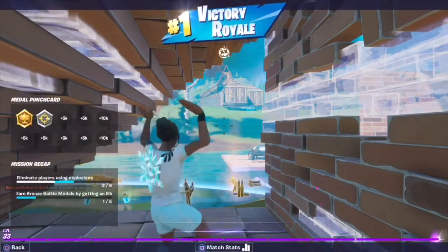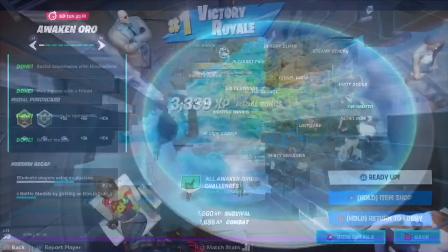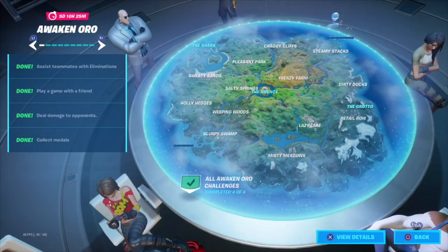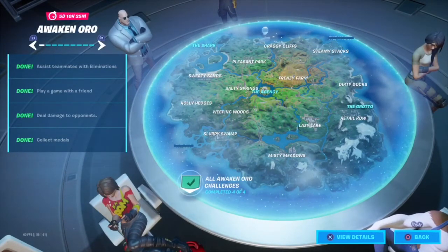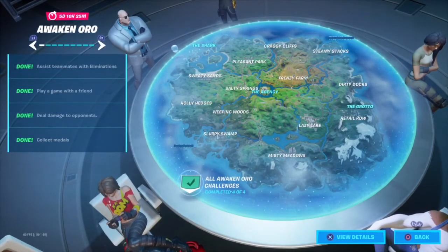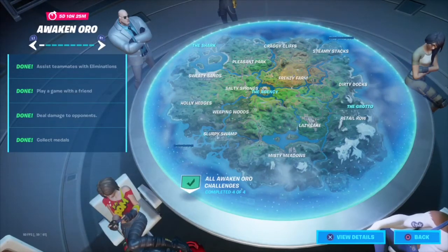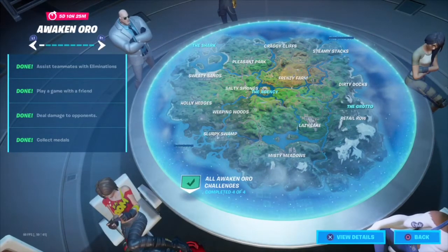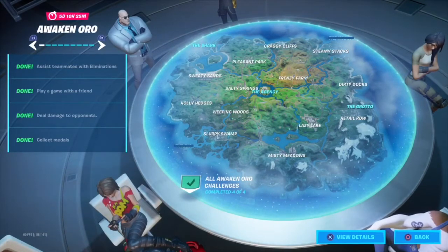There are four challenges. One of them says 'assist teammates with eliminations' — I'm pretty sure it's 20 teammates you have to assist. If you don't already know, assisting means you shoot a guy once or twice and let your teammate kill them. You and your teammate can flip-flop that — you shoot twice and they kill, then they shoot twice and you kill — until you both complete it.